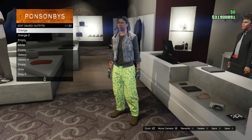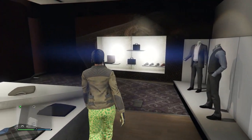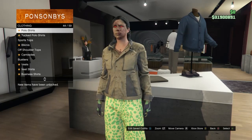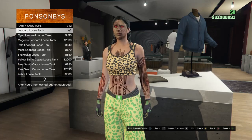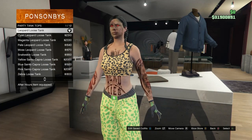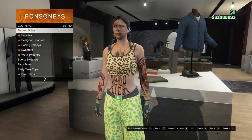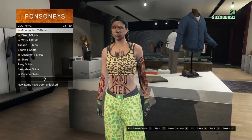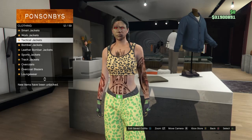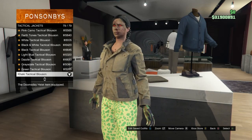Now for the second part of the garbage vest outfit, head to tops and scroll down to party tank tops on slot 43. Equip the leopard loose tank on slot 1. Back out and scroll up to tactical jackets on slot 12, then equip the khaki tactical blousen on slot 79.